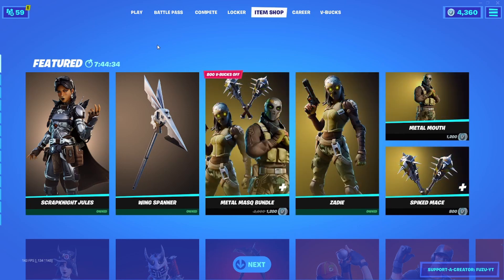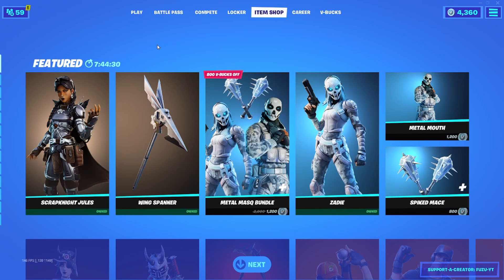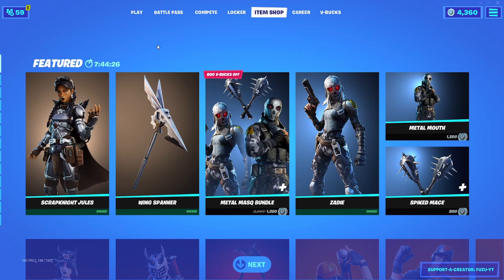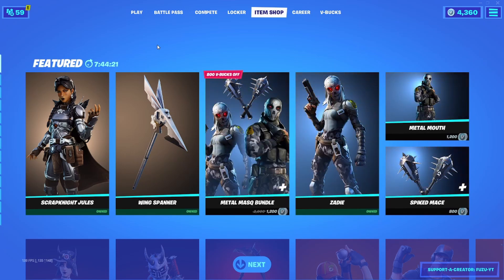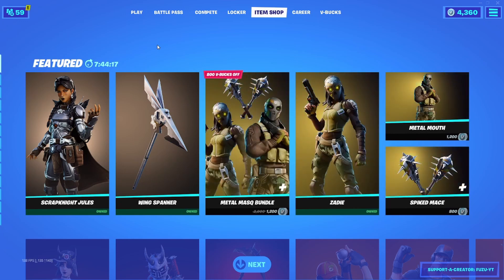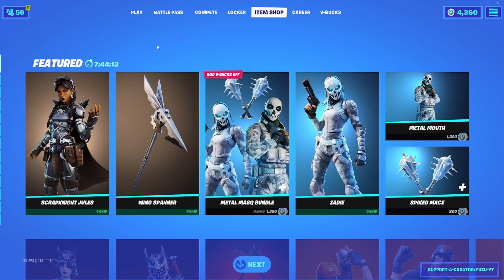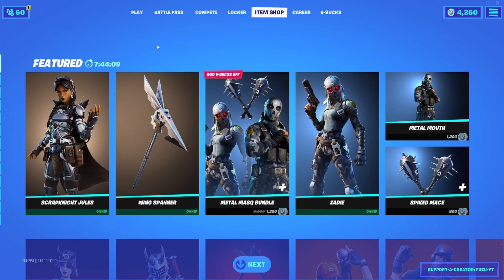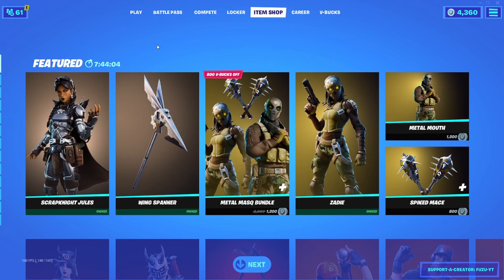May 3rd is the next possible release date for Travis Scott — that's tomorrow's item shop. We could possibly see Travis Scott or Marshmallow coming into the Fortnite item shop. You may be asking why May 3rd. Well, this is all speculation, but people are saying that May 3rd is National Rappers Day. Marshmallow's not really a rapper, so I don't know if we could see him. But Travis Scott is a possibility for tomorrow, since it's National Rappers Day.